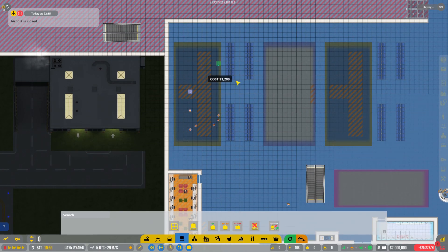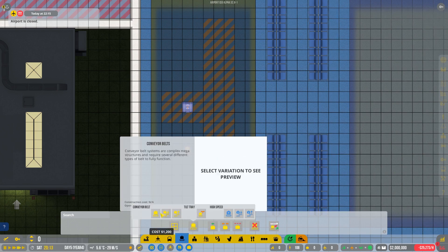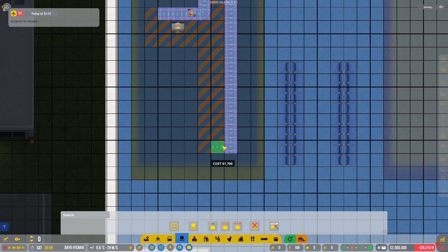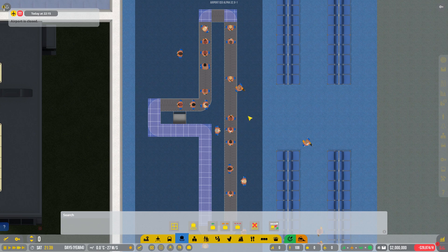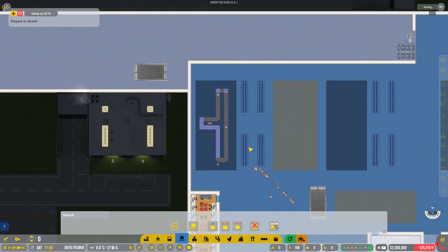Then we go to the baggage carousel or baggage claim. Over here, I always use the standard conveyors just to make sure passengers can take their bags off the belt without it running by them too quickly. I've zoned staff zone at the bottom of that, and that is a pro tip for you: if you don't want passengers standing on top of your belt in an unrealistic manner, use the staff zone. That way, only staff will stand on it and passengers won't, but they can still get their bags.